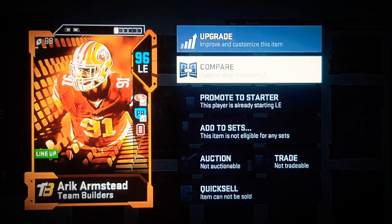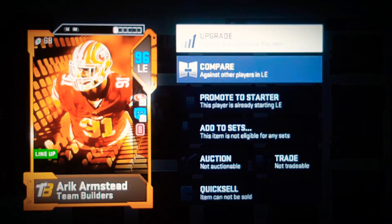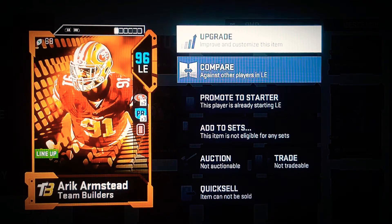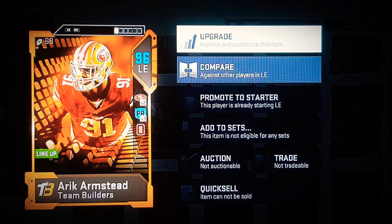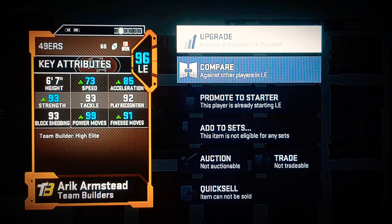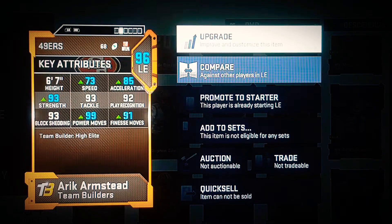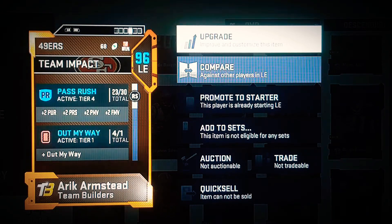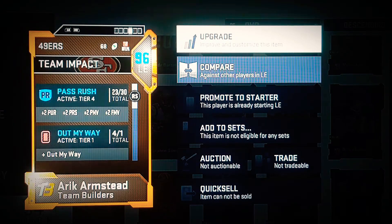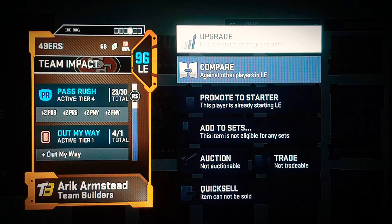I think he's like a stock 93 or something like that. But Eric Armstead — I got him out the way, plus two, plus three pass rushing. He's 6'7", 93 strength, 99 power, 91 finesse, 92 play recognition, acceleration, and all that stuff is good. He got Pursuit. Plus two power move, plus two finesse pass rush.